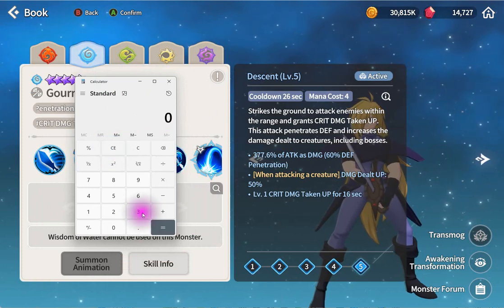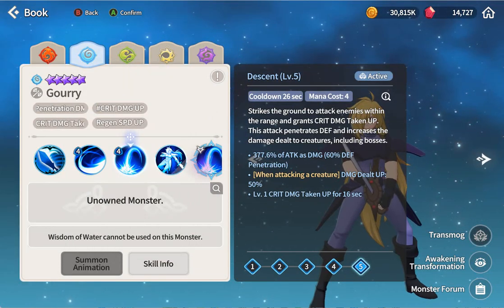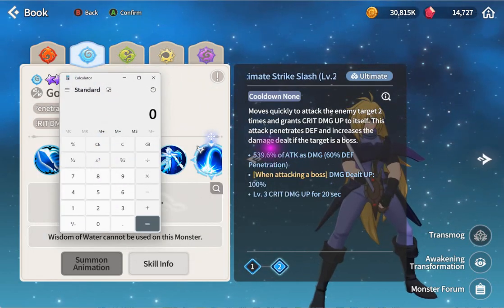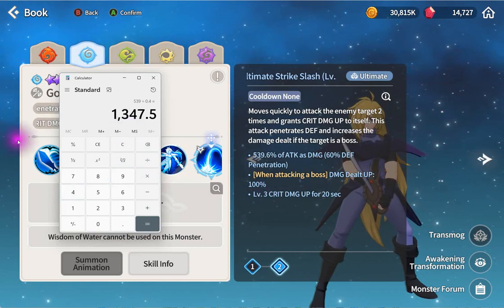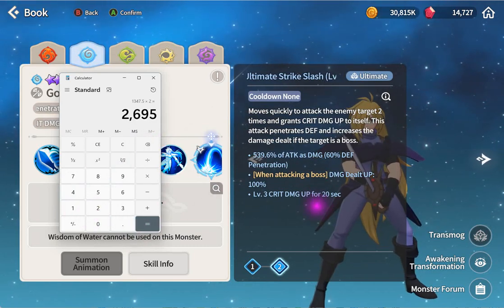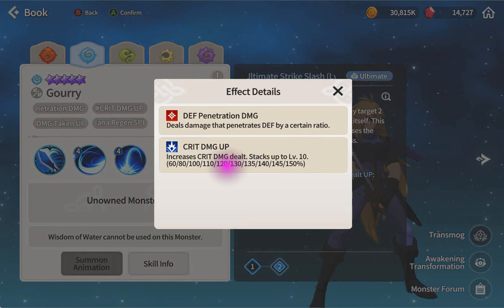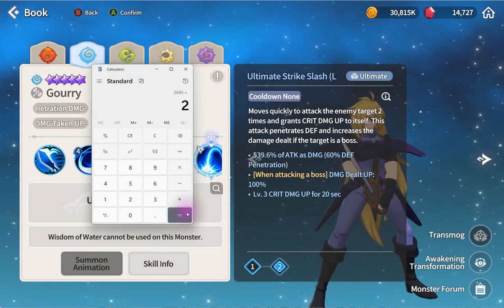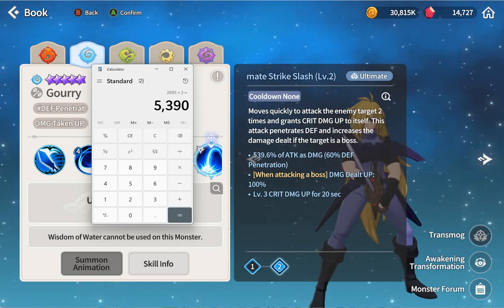For the second ability it's 377 divided by 0.4 - you get 900, which is really high for a second ability. Average for today is about 1000 damage for the ultimate ability. The boss damage taken up by 100% - times two you get 1300, and crit damage up by 30% at level three. If crit goes first, you get another 100% crit damage up since you crit all the time - that could be five thousand percent. I might be wrong though.